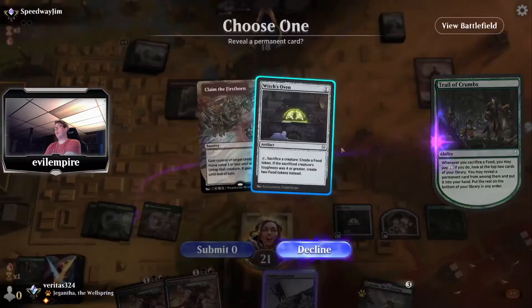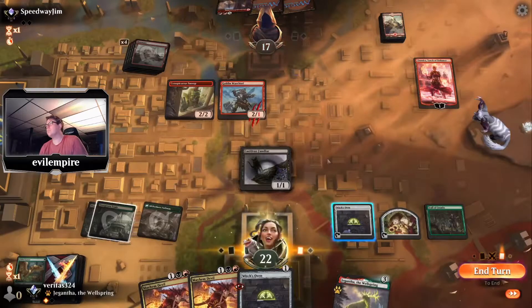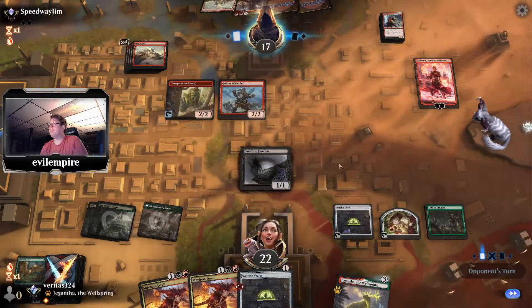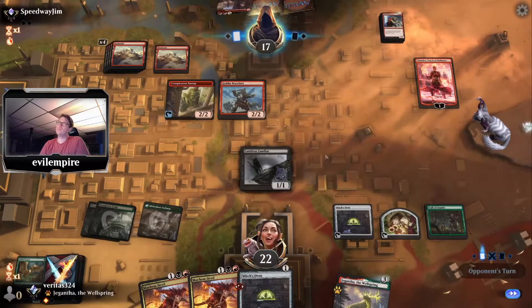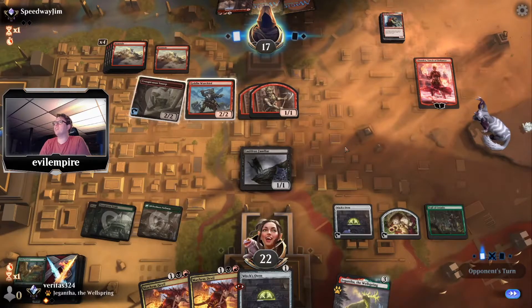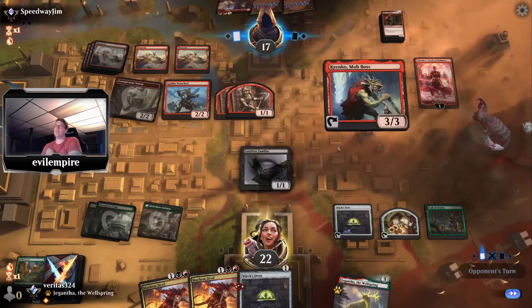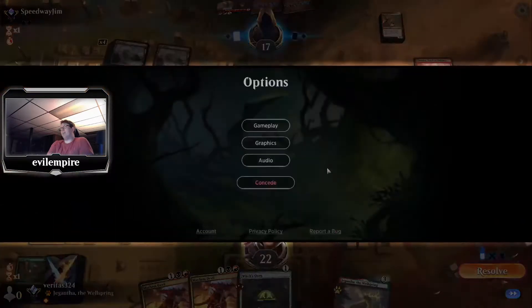We drew Trail of Crumbs instead. Attack with the Familiar to get the extra sacrifice trigger this way at least. That was very unfortunate timing — they killed our red mana source. It's a game of resources: you have them you win, you don't you lose. Opponent of course has all the red mana they need — that's the advantage of a single-color deck over a multicolor deck.